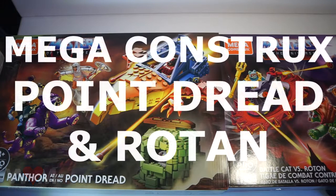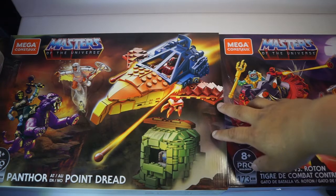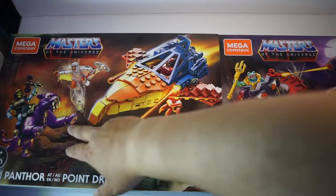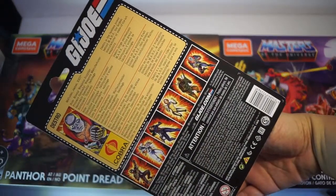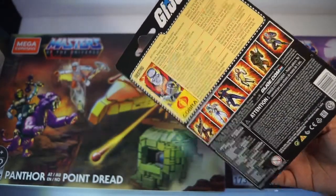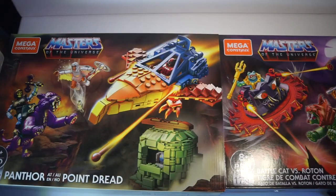Hi guys, so I was at Walmart and I found these — they're new to me — Mega Construx the Roton and the Point Dread. Basically what I really wanted was He-Man on Battle Cat and then Panthor with Skeletor. The reason I haven't been going to Walmart much is I'm actually looking for Scarlet in my GI Joe retro line, and having no luck finding her, but I did find Destro.